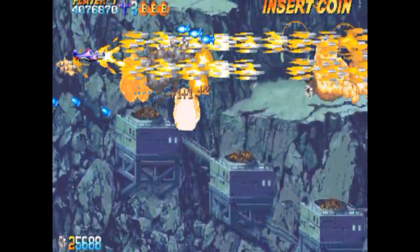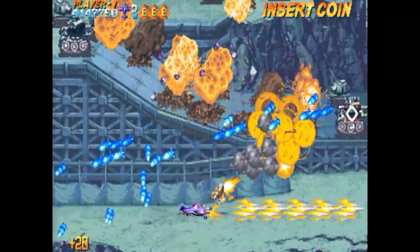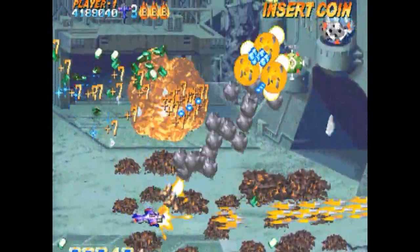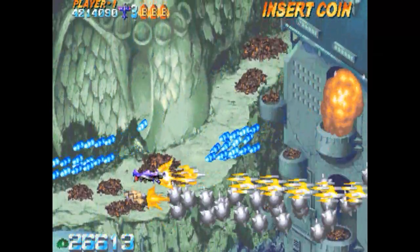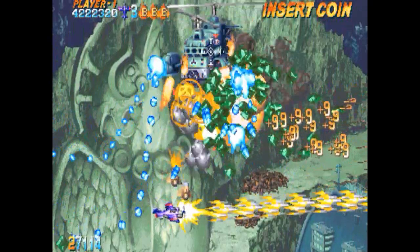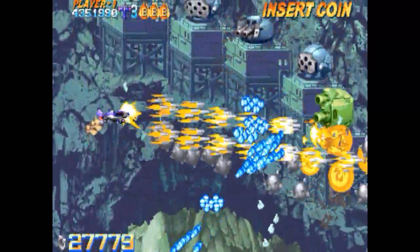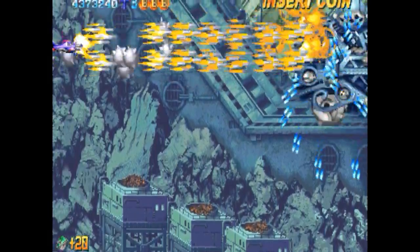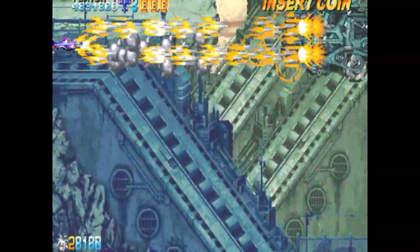Estamos en la cuarta pantalla, bastante jodida. Aquí no nos tiene que temblar la mano a la hora de tirar bombas. Hacemos lo que podamos, esquivamos dando vueltas por la pantalla. A lo que veamos la cosa un poco complicada, tiremos bomba. A estos helicópteros nos tenemos que poner en la parte de abajo y dispararles con el módulo: la parte de abajo es la zona segura. Las torretas son bastante cabronas.